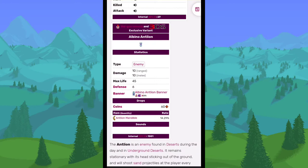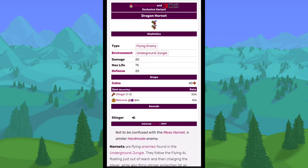The Albino Antlion is basically the same as the original Antlion, but all white. The Dragon Hornet was just a reskin of the regular Hornet, except it had a bit more health and did a bit more damage.